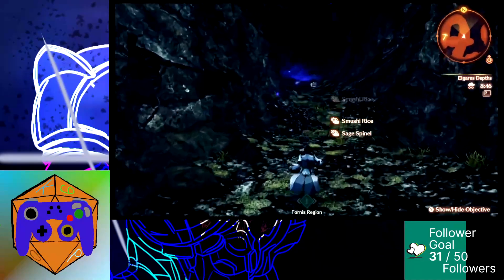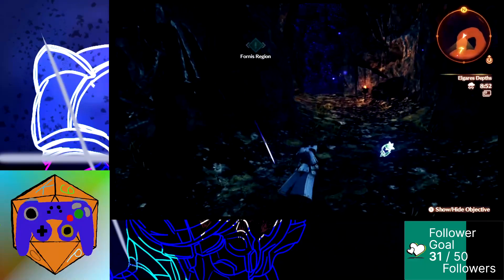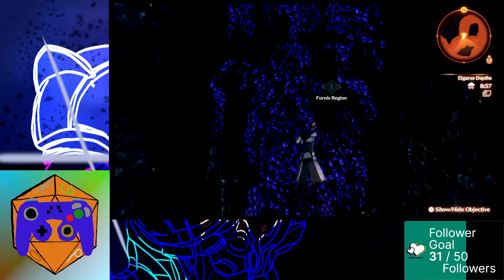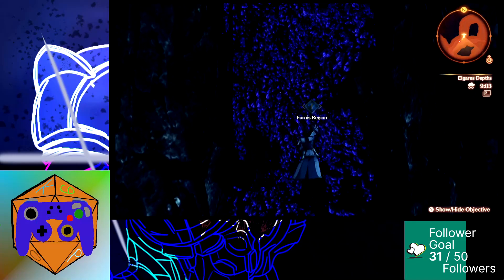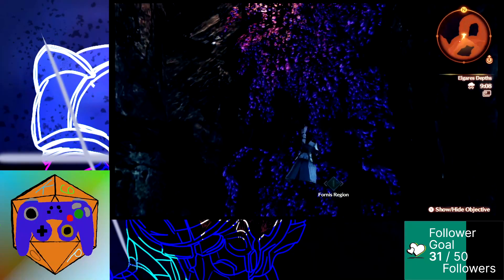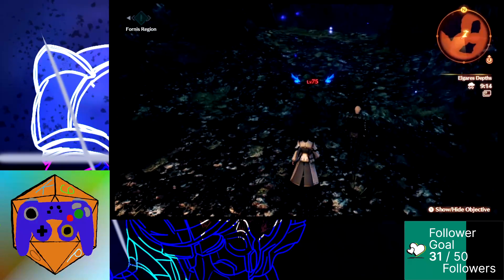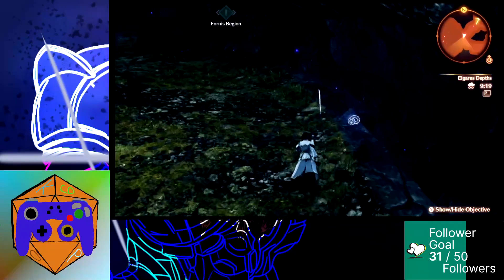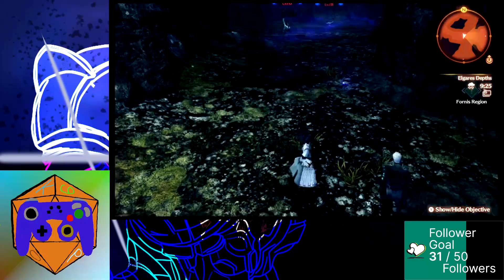That does help, but while traveling around here I spotted a treasure container that is technically easily reachable at my level. However there are some issues. There's going to be an enemy here — it's the only enemy in this area that won't immediately aggro. It's a Pepito. It will probably one-shot me if I try to actually fight it, so we are not doing that. These things can kill you instantly.